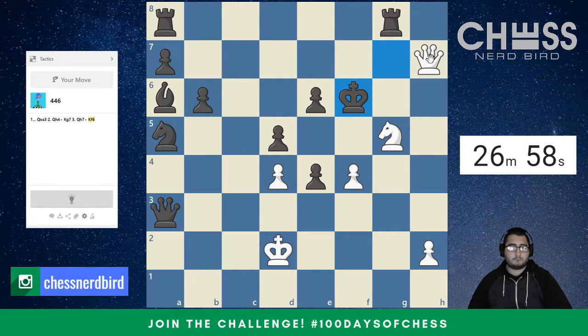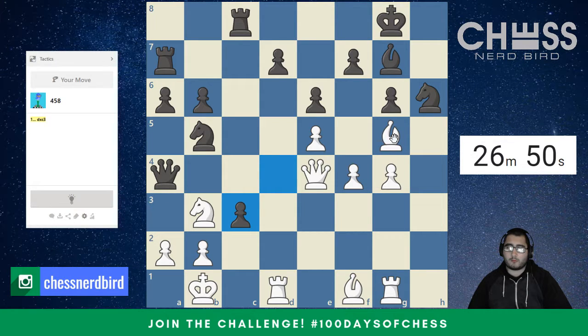So right now I'm solving pretty quickly because these are a little bit lower rated for myself, but these are nice to get started with and to show the thought process. Immediately here I'm noticing Qx4 just looks like the right move, because we're winning a queen.